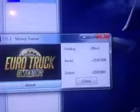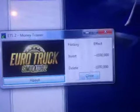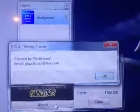And it says: insert for plus 100,000, delete for minus. Created by me.